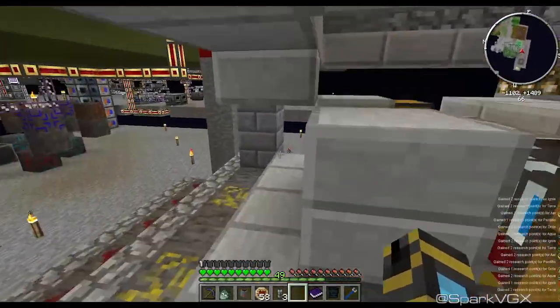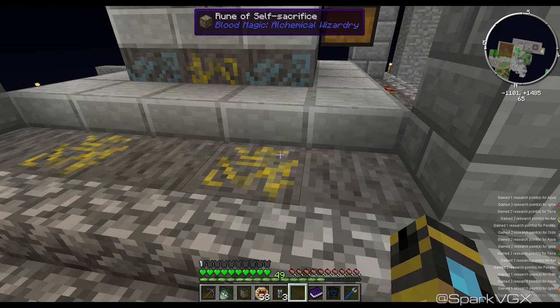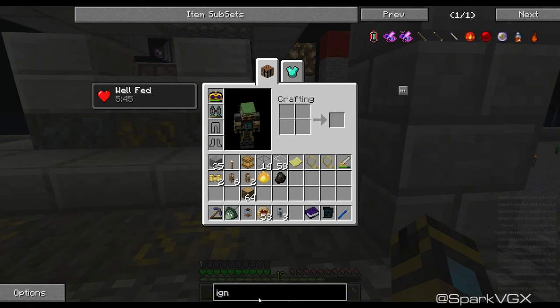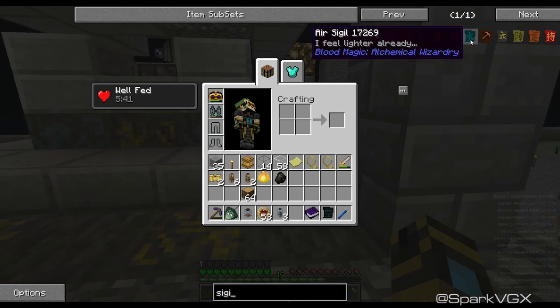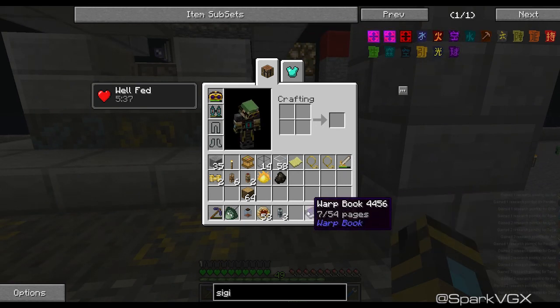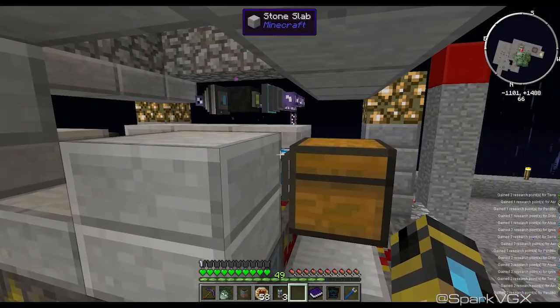If you guys haven't yet, play around with blood magic — it is so good. I really enjoyed my sigil of air where you can just fly around. I use that so much more than the warp book. The only reason why I've got the warp book again is because I lost the sigil. Jetpacks are good too.